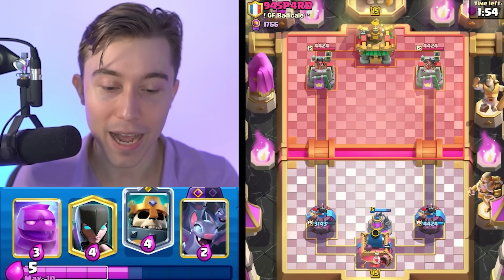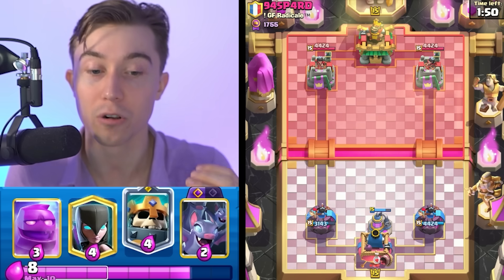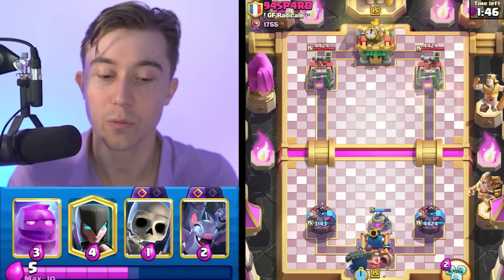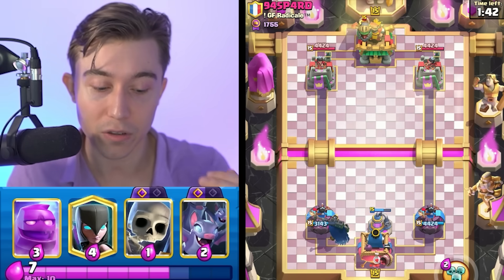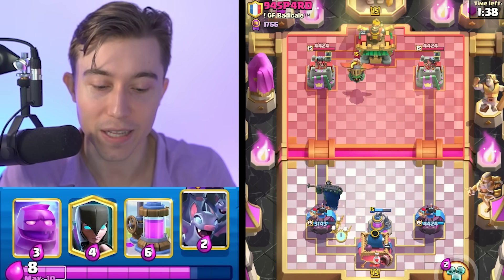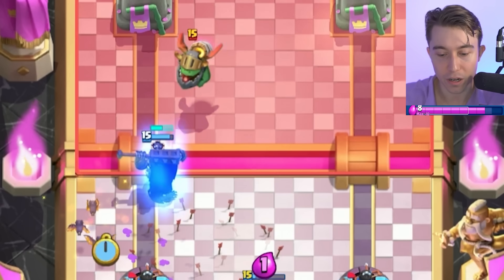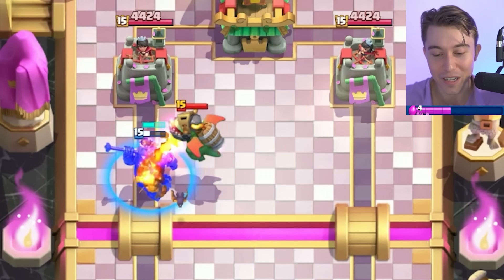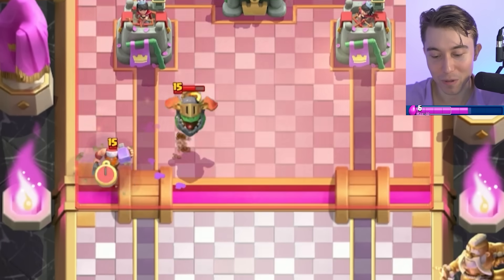If I go in for Skeleton King in the back, I'm able to build up a big push. Since our opponent's running Balloon, there's a high chance he's gonna try to miner our Elixir Collector. But since we dropped it in the middle, he's obviously good enough to realize we can decipher the pathway of the miner and it would probably get caught by a Night Witch, Skeleton King, or Skeleton. So worst players would give you a huge positive trade. This guy is not that bad.